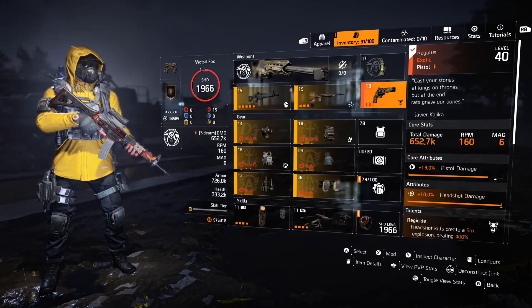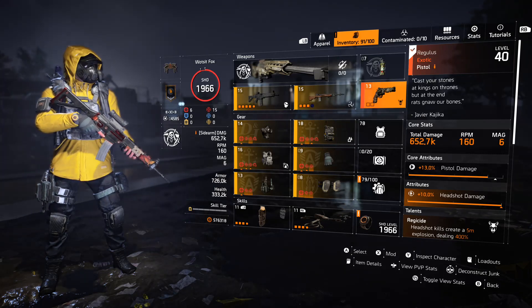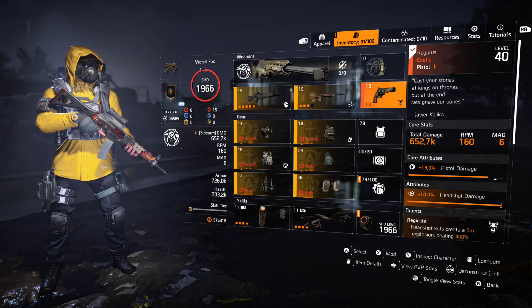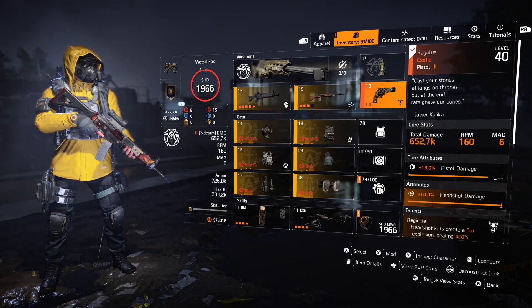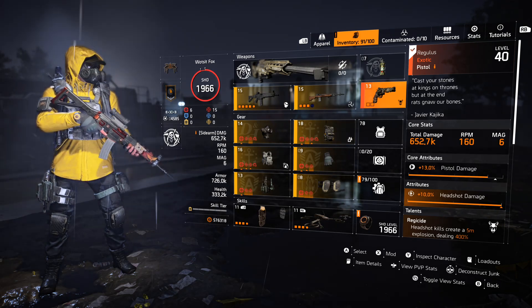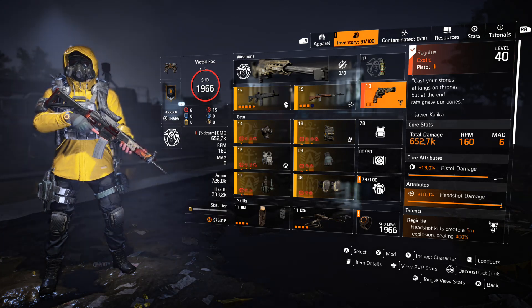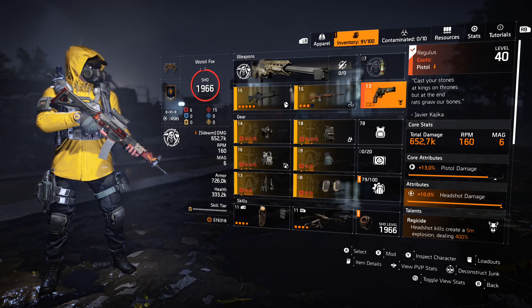Hey everybody, it's FoxGaming here. Today I wanted to review the Regulus exotic pistol. This sidearm is obtained from the Iron Horse raid. It's actually not too difficult to get — I've been delaying this for a while, but I decided to knuckle down and get it. I've just tested it and it's really good fun and perfectly viable even in heroic content if you build the appropriate build. My build is nothing special — I've just gone for a headshot build because that's how the weapon works.